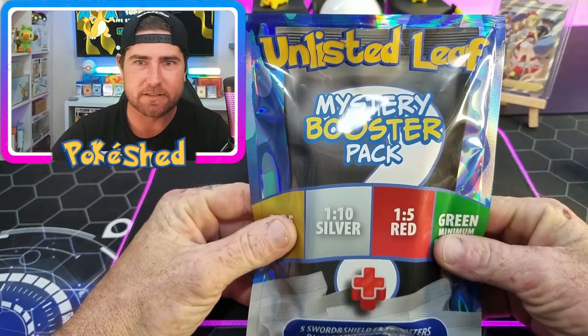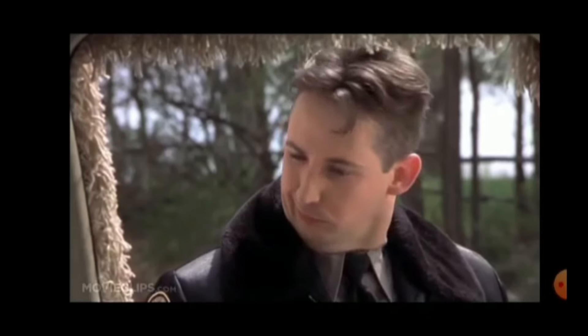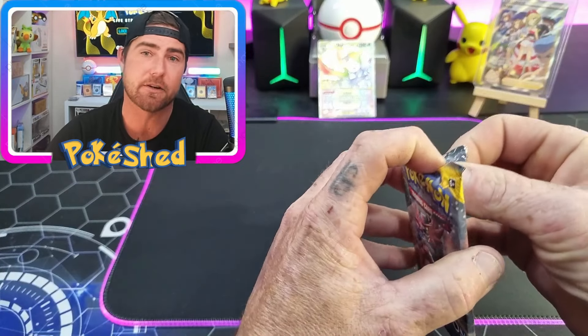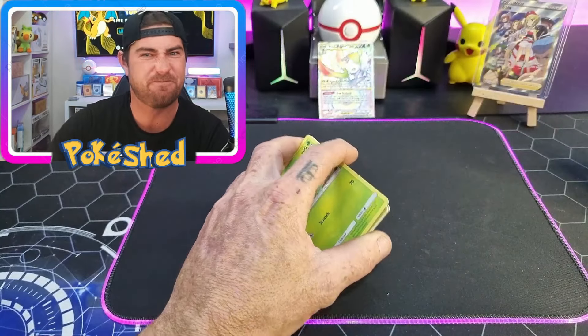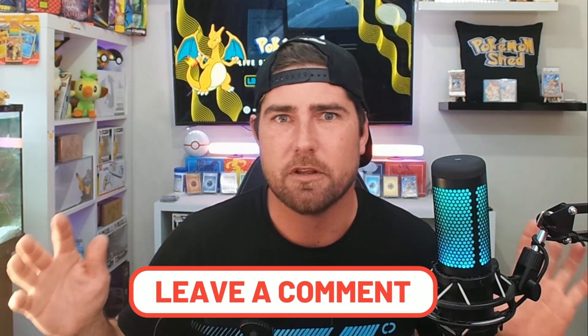Fingers crossed we don't get Sun and Moon base. It's a one in five - we did do well, we got back to back red tier, which is good. But if this is the top of the line red tier and the packets are nine dollars... All right guys, we went back to back red tears with the brand new unlisted leaf mystery packs. We've got about 95 Australian dollars in pack value and paid 150. Let me know in the comments down below if you think this is a good idea and we should continue the mystery pack hunt.